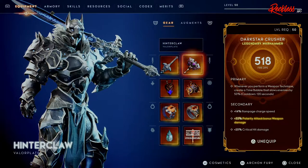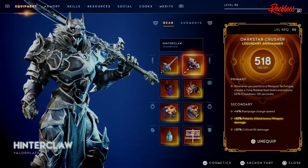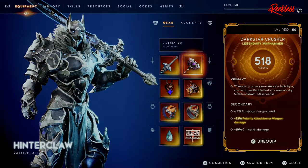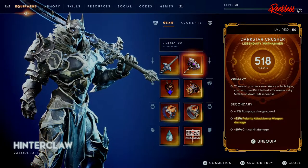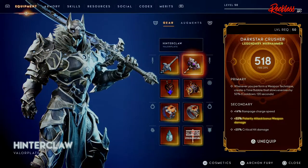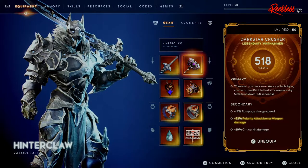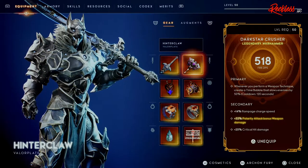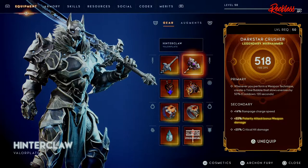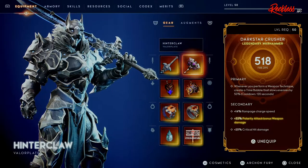For the secondary weapon I'm using the Dark Star Crusher, a legendary warhammer. This video is after update 2.1.17 — this used to be a very OP warhammer where the primary, whenever you perform a weapon technique, creates a time bubble that slows enemies by 50%, with a 120-second cooldown. Prior to the update the primary affected bosses; now it only affects ads.